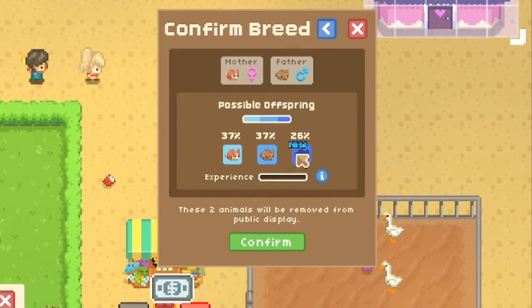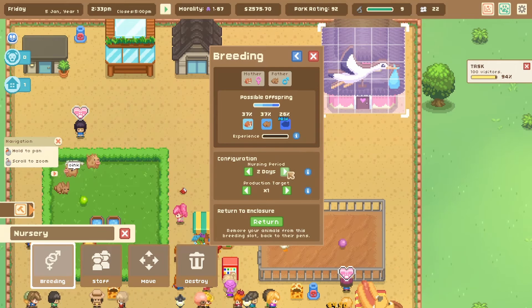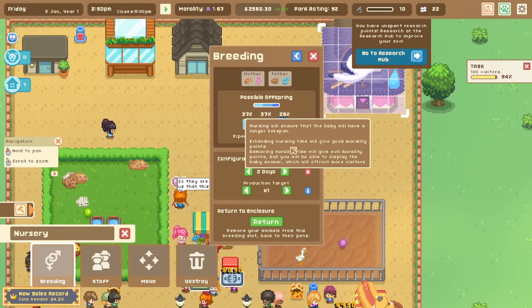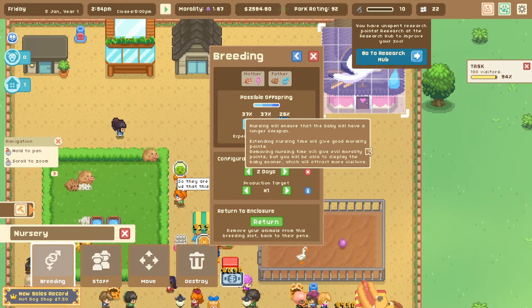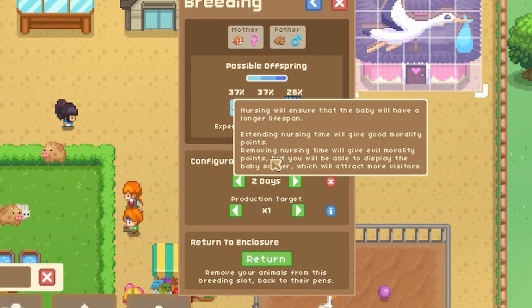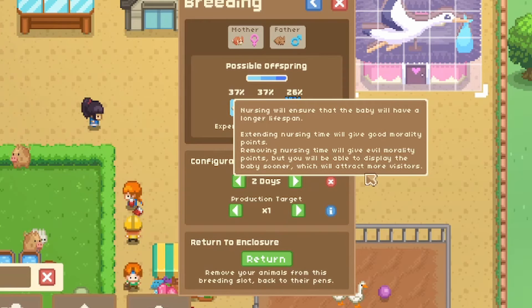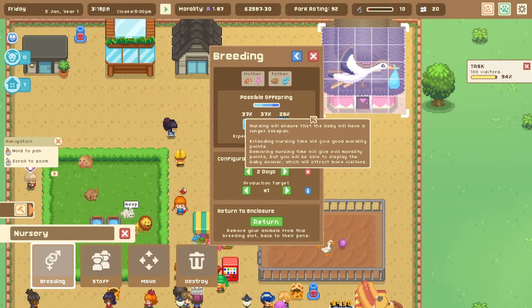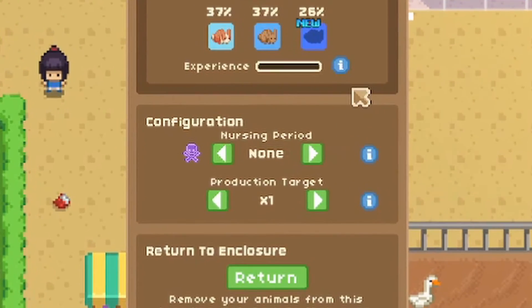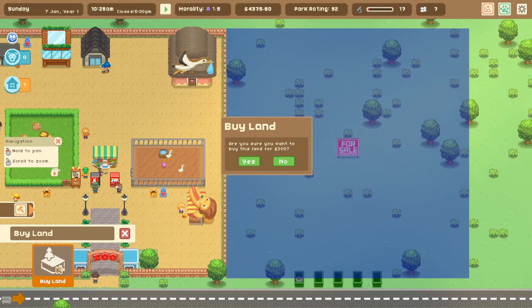Possible offspring: unknown. When you're breeding new animal types you can choose the nursing period. Nursing ensures the baby has a longer lifespan — extending it gives good morality points. Removing the nursing time gives evil morality points but lets you display the baby sooner, attracting more visitors. I think you guys already know what I'm going to do — I'm changing it to no nursing period.